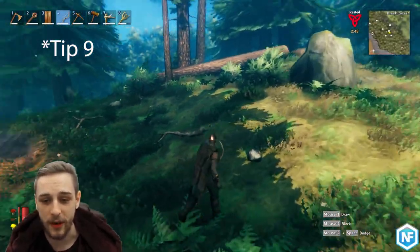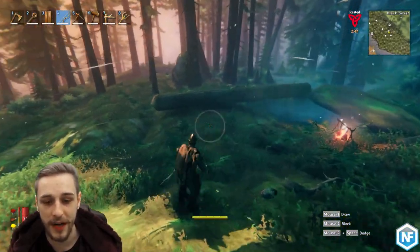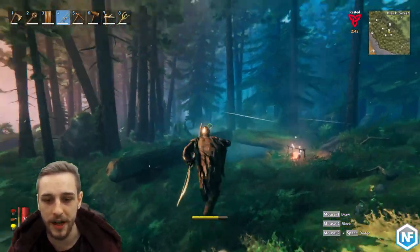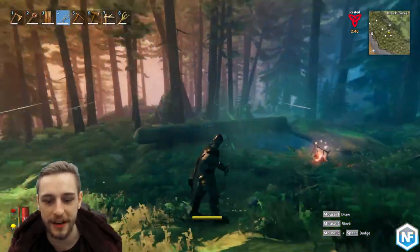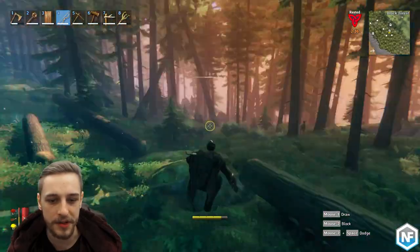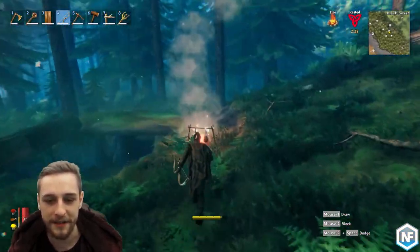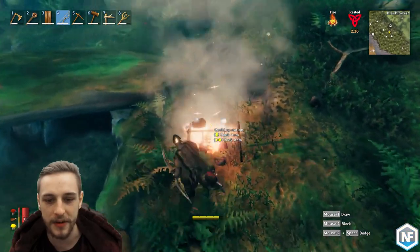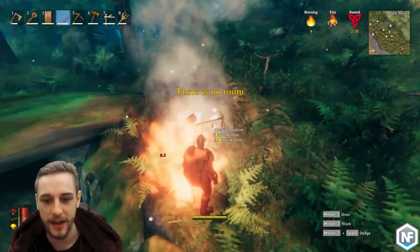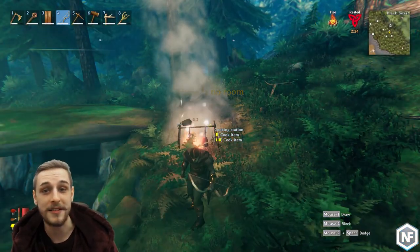Tip nine, a really quick one I found very useful: you can actually jump while charging your bow shots and release the shot in the air as well. So if you're running away from an enemy, you can start charging your bow, jump, turn and fire, then keep running away again. That's definitely saved my life and allowed me to deal some additional DPS along the way. Just a nifty little trick that can help you out in certain situations.